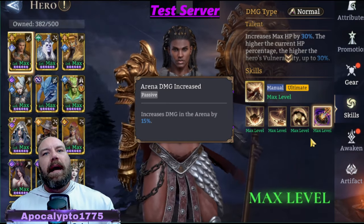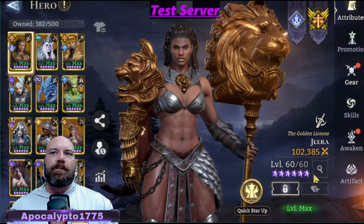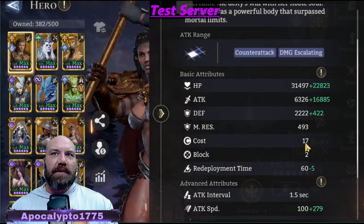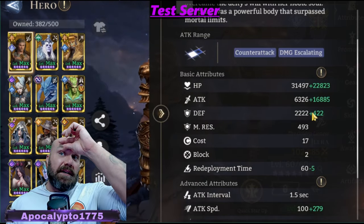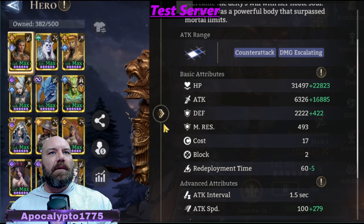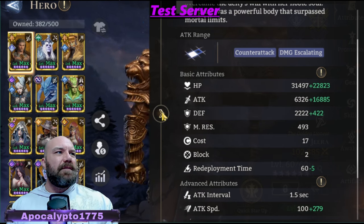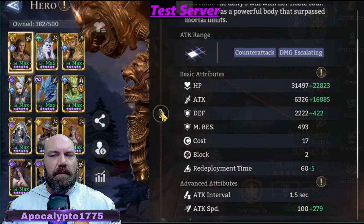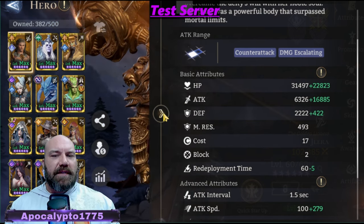But how else am I going to do that? This individual here has a 17 cost. It's going to take forever to put a 17-cost unit out. So how are we going to get around that? We need to put it down fast without taking up a space that could be for a damage hero. So I'm talking about the team in the arena.